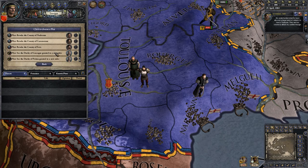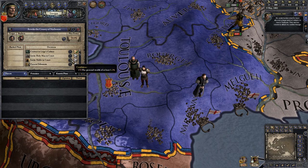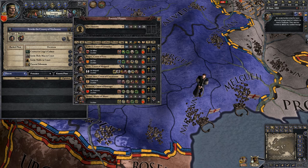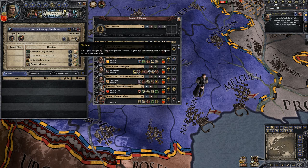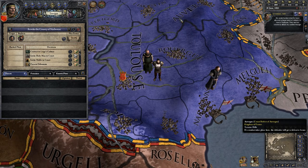Now I'm going to show you one of these things — we're gonna start a plot to take over Narbonne. We got some people joining us. For certain plots you need to have a certain level of plot power before you can make it happen. In this case I'm gonna need certain of my vassals to support me, but they don't like me enough. Well, we can wait.